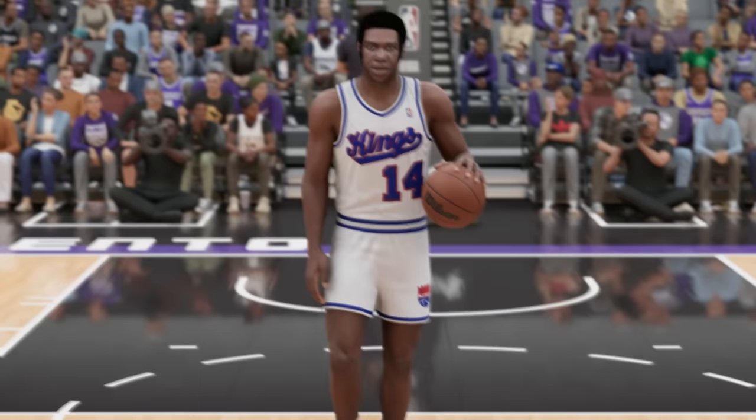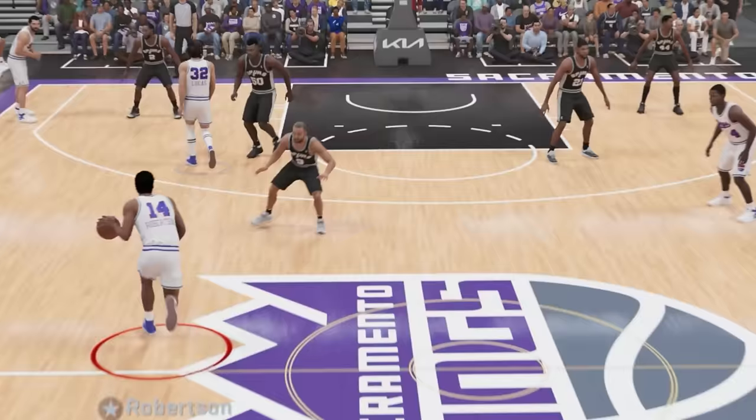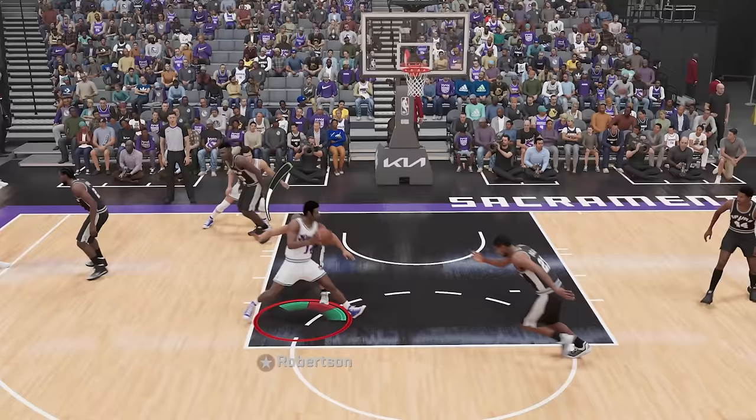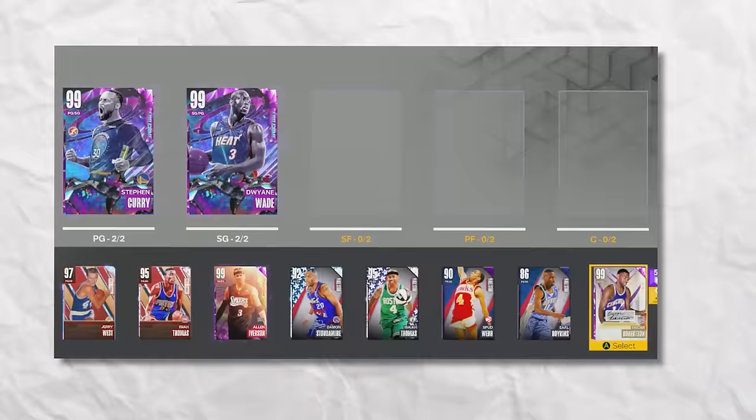The best player at 6'5" is Oscar Robertson. My challenge is to hit a hook shot. I don't really do hook shots in 2K. Every time Oscar gets the ball we're getting doubled, every time. But right here — hook shot. Yes! Great beat, let's get it.